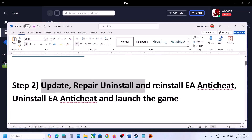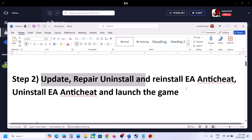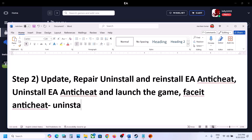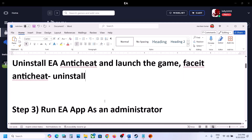If still not working, the next step is: if you have any other anti-cheat program — like FaceIt anti-cheat or any other anti-cheat — uninstall it. If you have any extra anti-cheat installed on your computer, uninstall it and then launch the game.